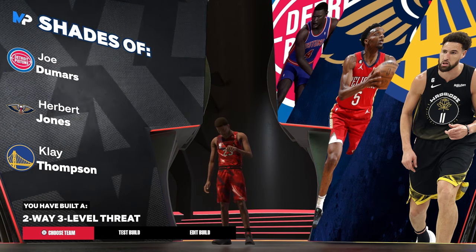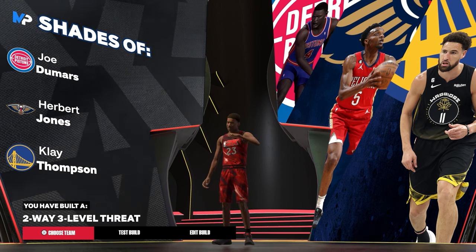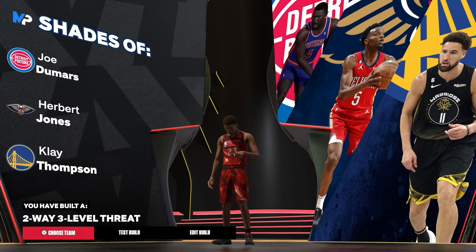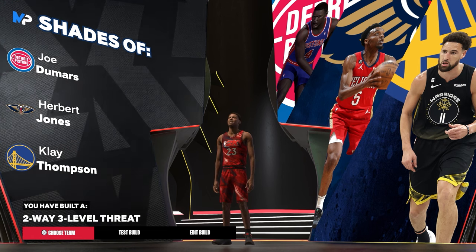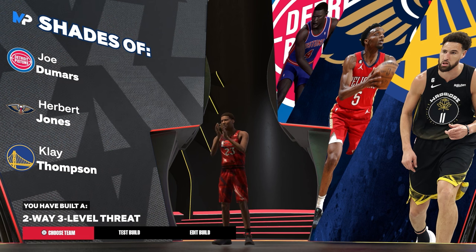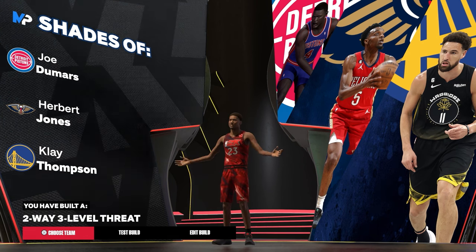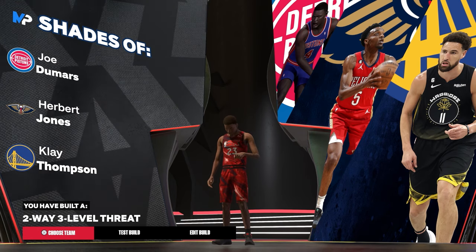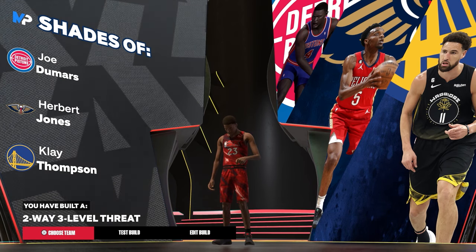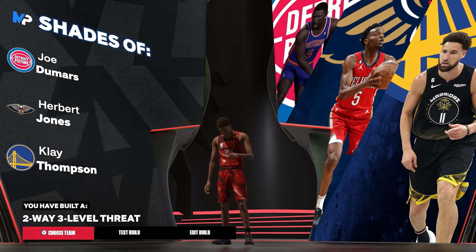It called it a two-way three-level threat because you're a good scorer as well, but this is a perimeter lockdown — I had to name it that because you are literally locking down everything on the perimeter. That's it for me — let me know what build y'all want to see next. There's gonna be way more gameplays coming soon; I know I've been doing a lot of build videos recently but full gameplays with these builds are coming. I appreciate y'all watching — let me know what build you want to see next, and I'm out. Peace.